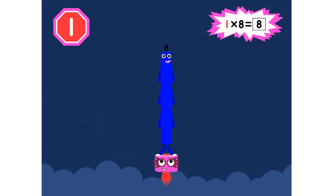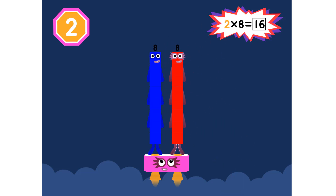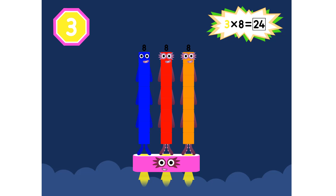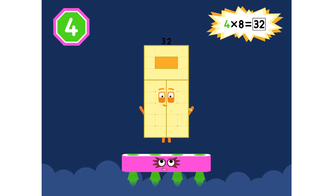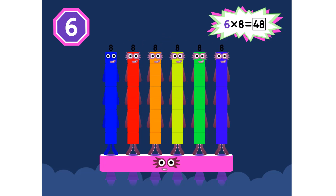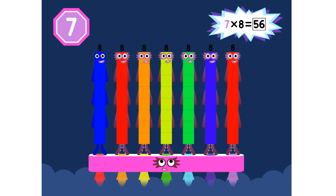Two times eight. 1 eight is 8. 2 eights are 16. 3 eights are 24. We will heed the call. 4 eights are 32. 5 eights are 40. 6 eights are 48. We'll catch you when you fall. 7 eights are 56.